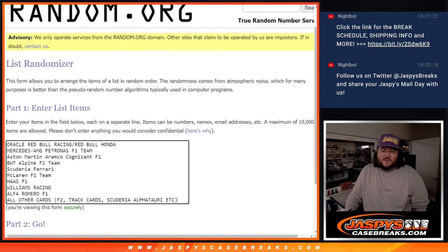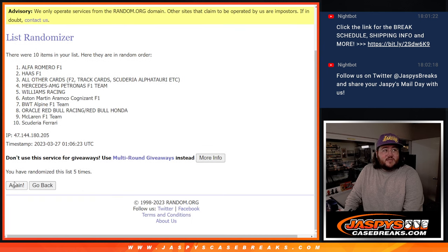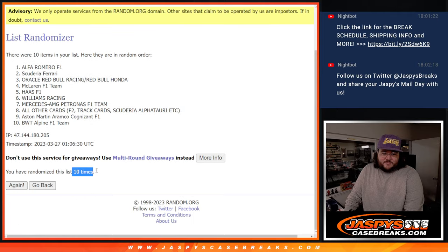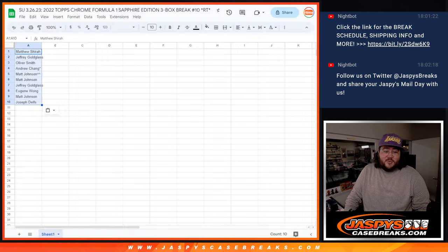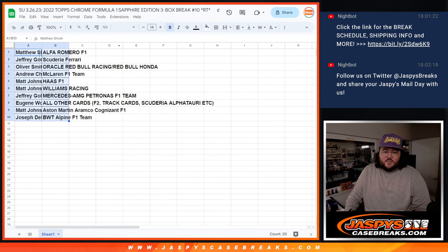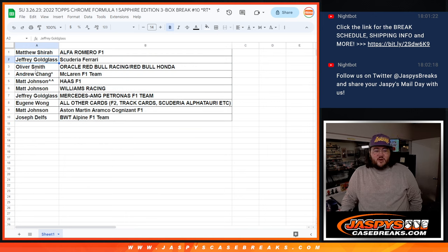Ten times. Matthew S. down to Joseph. Ten times for our teams, good luck. Counting one through ten... tenth and final time. From Alfa Romeo down to BWT Alpine. Let's show it off here. So: Matthew S. with Alfa Romeo, Jeffrey with Scuderia Ferrari, Oliver with Oracle Red Bull, Andrew with the last spot mojo gets McLaren, Matt J. with the free spot gets Haas, and then he gets Williams Racing, Jeffrey with Mercedes AMG, Eugene with all other cards, Matt J. with Aston Martin, and Joseph with BWT Alpine.